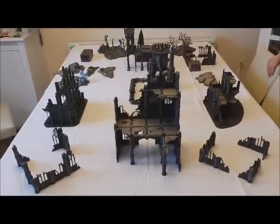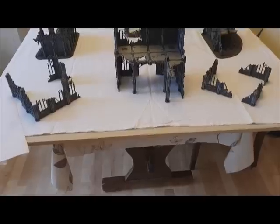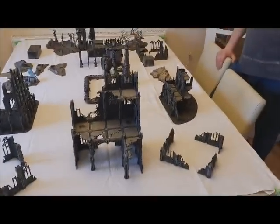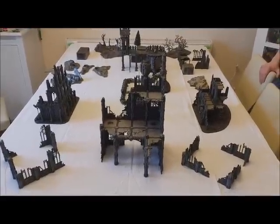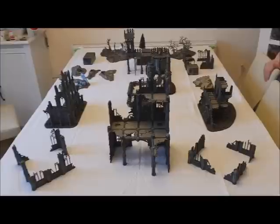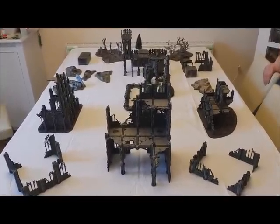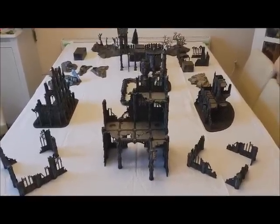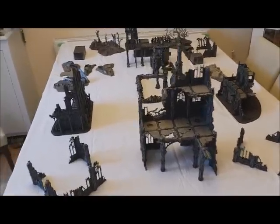On turn 3, the units you bring on — one of them can come on from one of the two flanks of the table, either side, as well as behind you. All the rest of your units have to come on behind, or via any other deployment methods they may have. On the 4th turn, one unit of your choice can come on from any table edge. The usual rules of deploying somewhere outside of 9 inches are in effect. Other than that, you can just move on from the table edge.